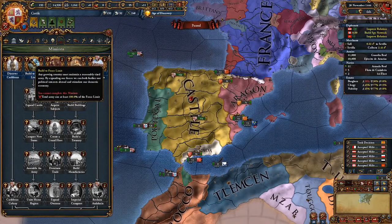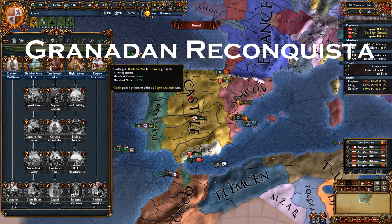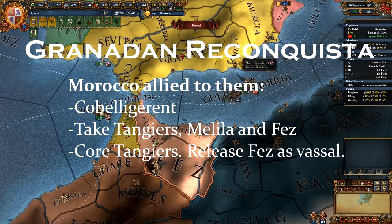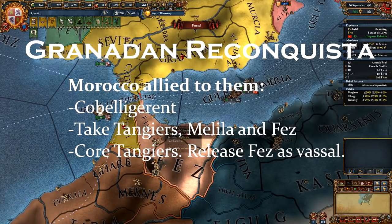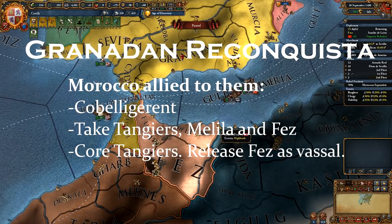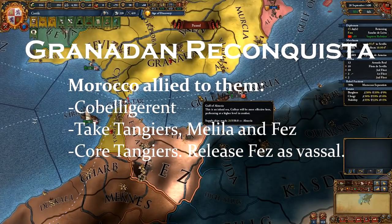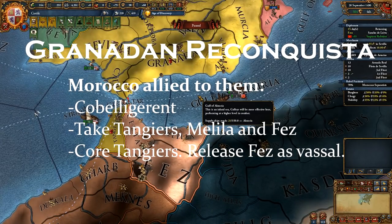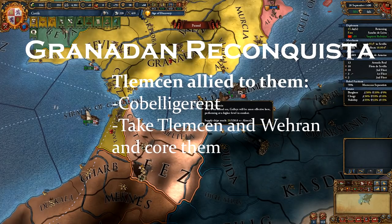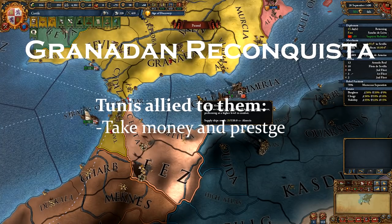Once the war is done, regenerate your manpower. If you can take the Reconquista mission before the truce expires with Granada, do it. Next, we attack Granada — the main objective is to fully annex them. Declare as soon as the truce is over. Morocco is their ally; co-belligerent them and take Tangiers, Melilla and Fez. Morocco might have attacked Portugal by now, so take any Portuguese provinces they own too. Core Tangiers and any Iberian provinces you take. Release Fez as a vassal and give them all non-core provinces. North African provinces have a permanent modifier which increases coring costs by 50%, so my policy is to keep provinces with high trade value and feed the rest to vassals. If Tlemcen is allied to Granada, co-belligerent them — take Tlemcen and Oran and core these provinces. Tlemcen is a center of trade and Oran gives you prestige via an event later. If Tunis is their ally, just take some money and prestige and peace them out. Start building a spy network on France while at war here.